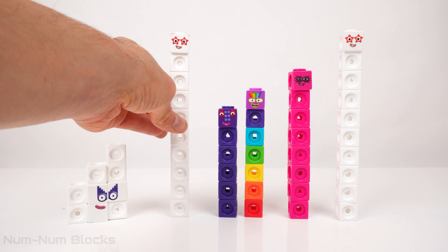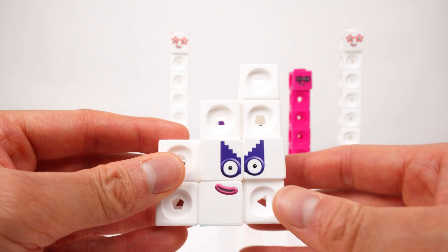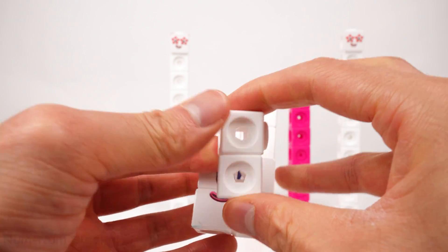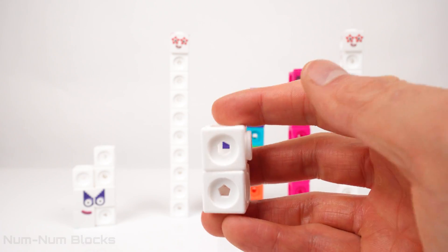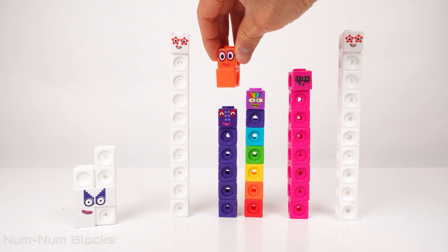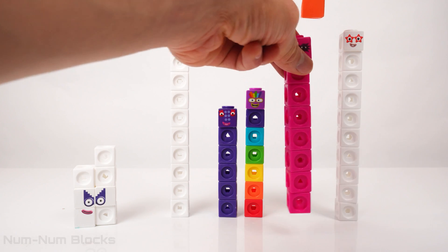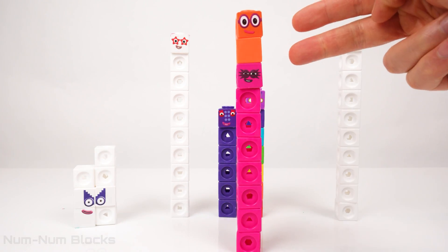Oh, I see! Our goal is to make 10s. Let's take away more pieces to add to our number block friends. We'll take 2 pieces from the left. What color is this going to change into? Orange! 2! What number plus 2 equals 10? It's 8! 8 plus 2 equals 10!